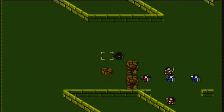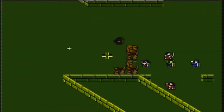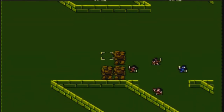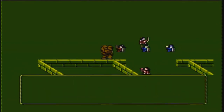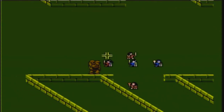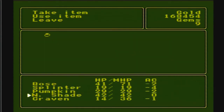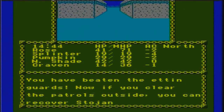We're old - anyone who actually knows how to work an NES. They're freaking out! Is Rose in that line of fire? Those are some big numbers they're hitting at Rose. Nightshade, you have a composite bow - let's go ahead and use that. You have beaten the Edteen guards. Now if you clear the patrols outside, you can recover Stojanow Gate.